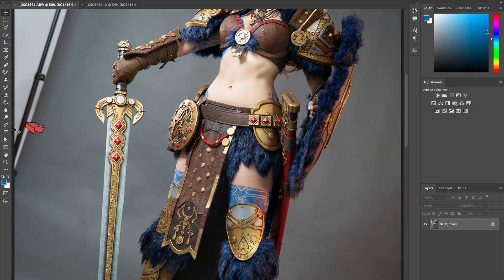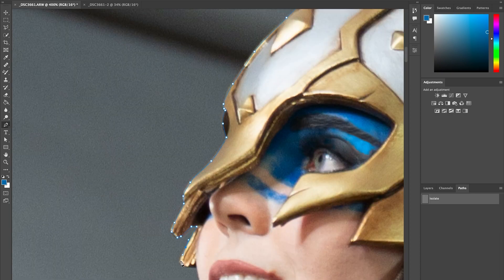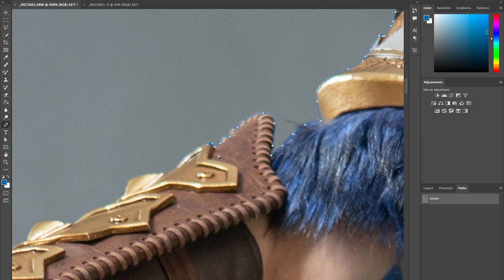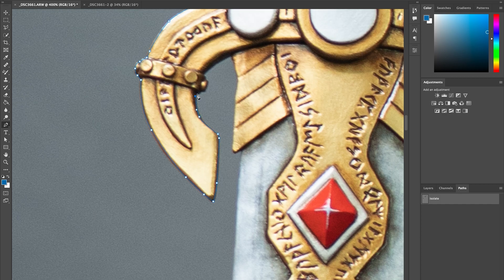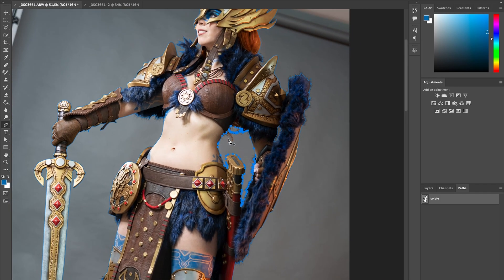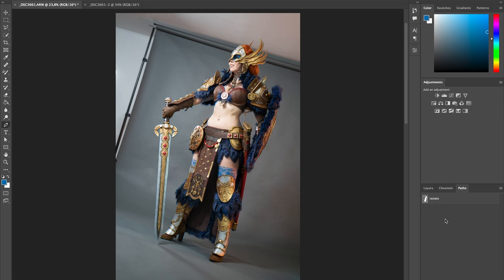I browsed through all the different pictures in Adobe Bridge, highlighted my favorites and finally let Svetlana choose the one she liked the most. I opened this one up in Photoshop, did some basic color correction and retouched a couple of spots here and there, nothing fancy really. After that, I selected the pen tool and isolated Svetlana from the gray background click by click. I made sure to always draw a couple of pixels inside the shape and just went roughly around the fur and hair parts. These could be fixed later.